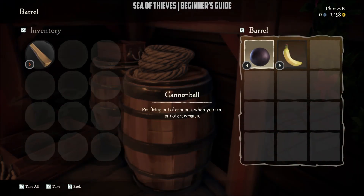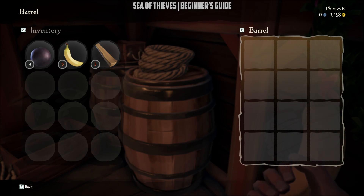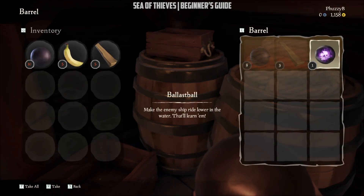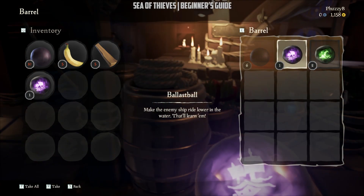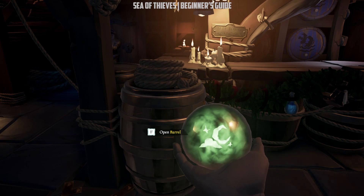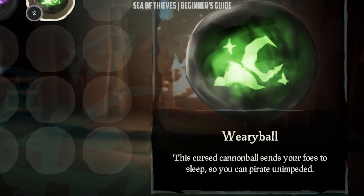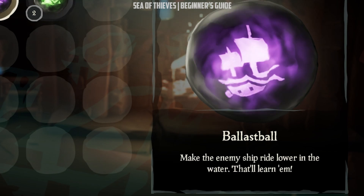Cannonballs are a self-explanatory item — this is where you attack others using your ship's cannons, and you can carry a maximum of ten at a time. Curse cannonballs are a later feature added to the game; these deal no damage but have different effects upon enemies. Green ones affect other characters and purple ones affect other ships. Each cannonball has a small description of the effect it causes under its title in your inventory.